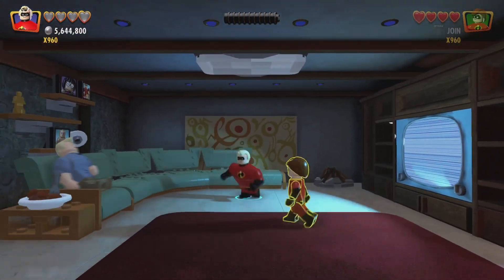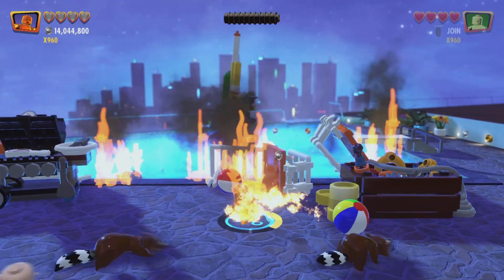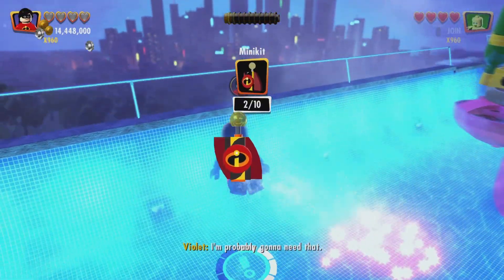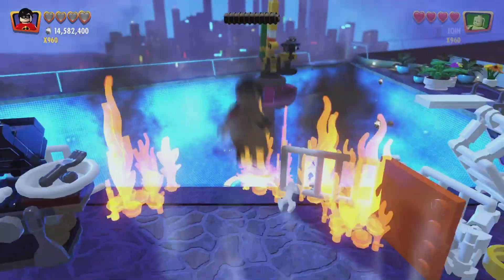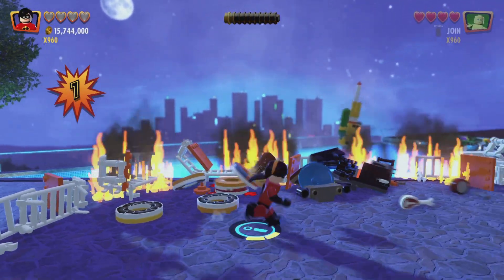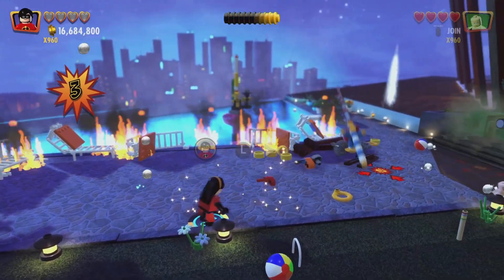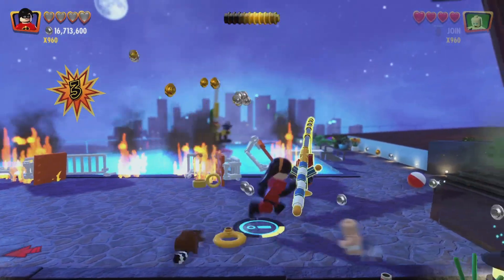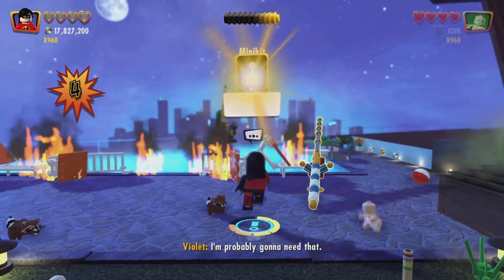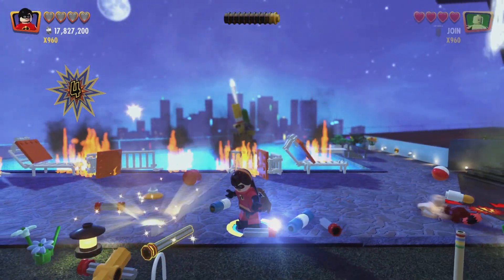The next part is when we get to the pool, and that's where the next mini-kits are. Alright, so here we are. What you're going to need to do is switch to a sort of tall character and head in the water — and there is our third mini-kit. Next up, you need to destroy all of this stuff, then build it up and build to the side, to the right. And then that will pull up a mini-kit. Now you need to get to the next story area.